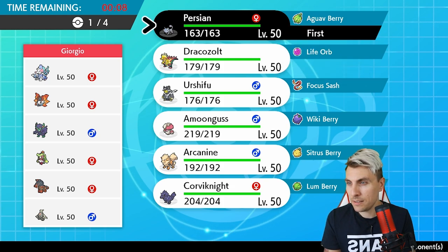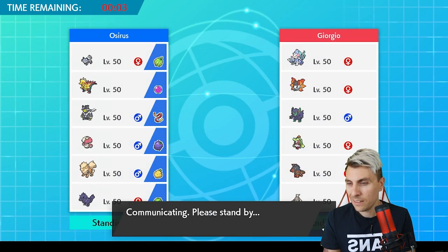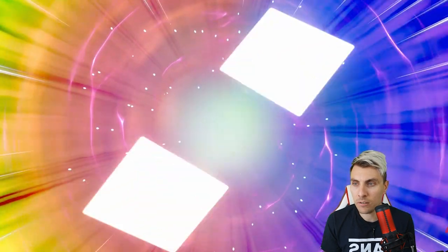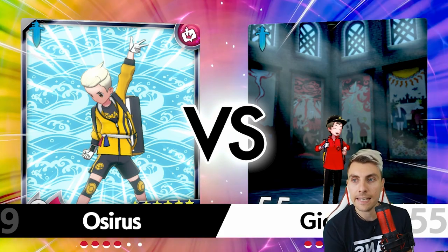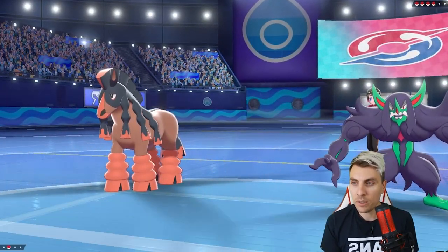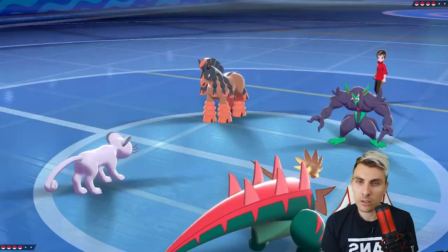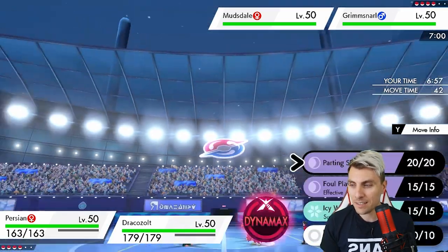Let's go Dracozolt, Persian, Urshifu, and Amoonguss. There's an argument for Corvinite here - it would do very well against Volcarona, Grimmsnarl, and Incineroar - but we haven't included it. I think what we've selected can do a job; we just need to play carefully. Coming out with Grimmsnarl and Mudsdale, you've got to suspect they're going for screens and Swagger support, so that's something we need to watch out for.